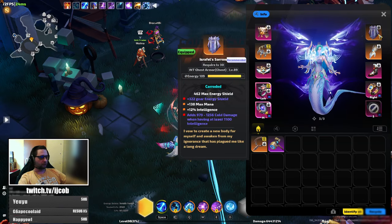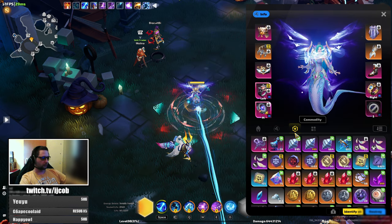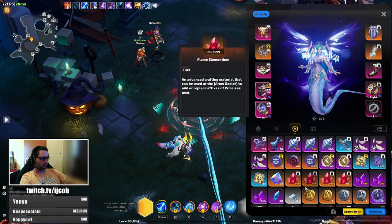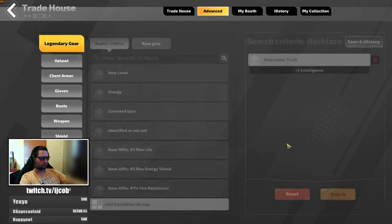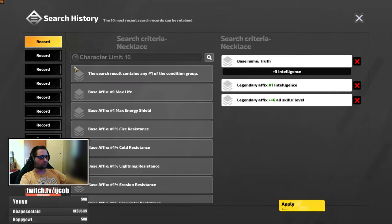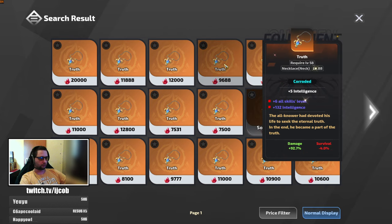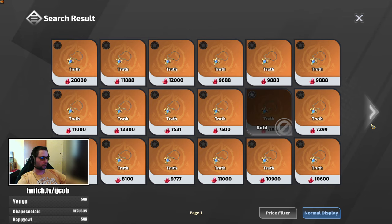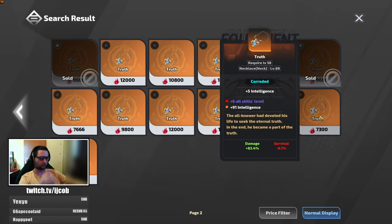As my third upgrade, I'm trying to farm up for an amulet. Since I want to get the best amulet possible, I have to save up quite a bit. The amulet of my choice would be one with plus six all skill levels and intelligence — those are going for around 8k. So that will be my next upgrade, which I'm saving up for.